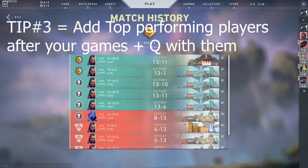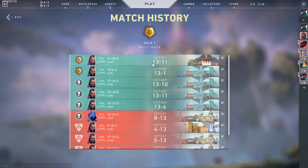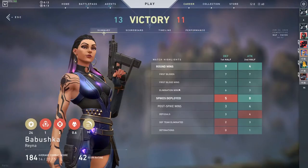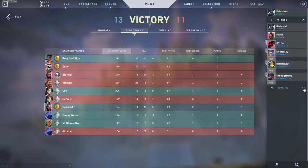Tip number three: add good players and queue with them. I have this habit from CS:GO where every time I have a good game, I check the scoreboard. Even in a bad game for me, if someone like my boy Perk Three Million is popping off, I add them. I played with this guy in the beta and we were both at the top of the leaderboard, so I added him and we kept playing together.